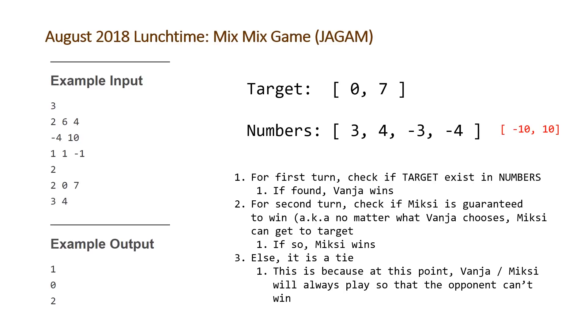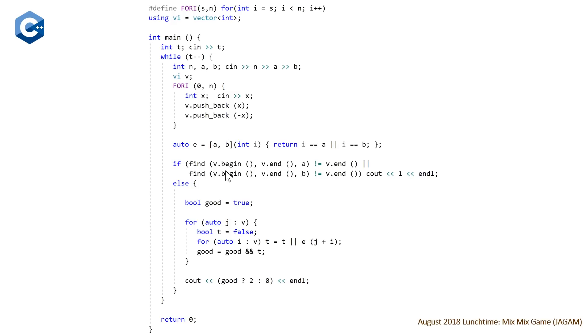Now I'm going to do something I typically don't do — show the code I actually submitted during the contest, then a cleaned-up version after that. At the top we have a macro and a type alias to make our code shorter. We're reading in T, then N, A and B — really these should be Z1 and Z2, but A and B are easier to type during a contest. We declare our vector of integers V, read in x, and push both x and negative x into our vector.